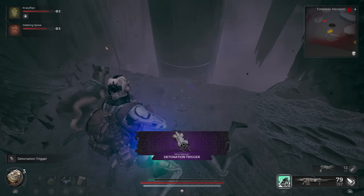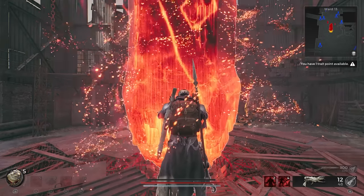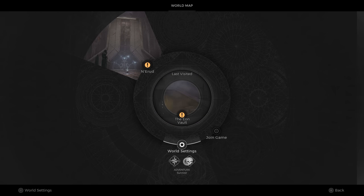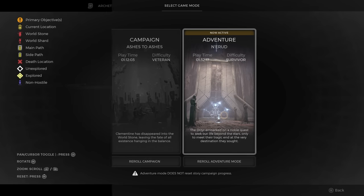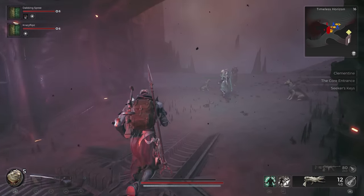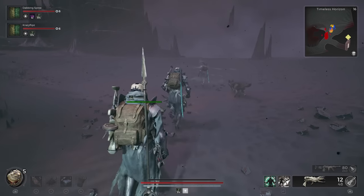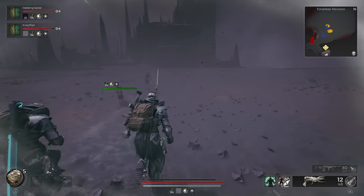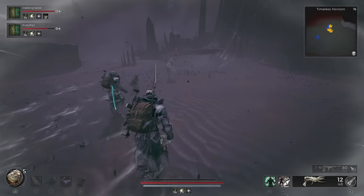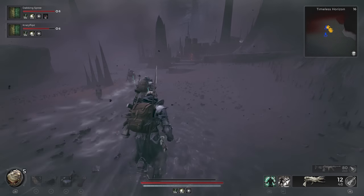Now that we have the Navigator Helm, we'll need to find the Navigation Room to put it to use. This may require re-rolling the Nerud world one or more times, which makes Adventure Mode a good option. Similar to the Extraction Hub, the Navigation Room seems to spawn in the second overworld area of Nerud — for me, it was in an alternate version of the Timeless Horizon. Fortunately, it's pretty easy to spot, looking like a large alien ship that has crash-landed.